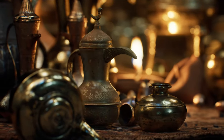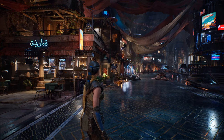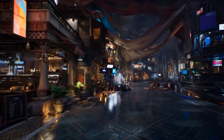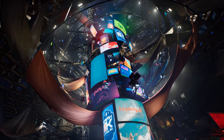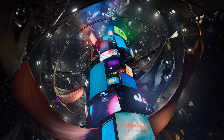In response to the demands of lighting artists, Unreal Engine 5.5 has introduced Mega Light, an experimental feature that promises to elevate lighting capabilities to new heights without compromising performance. At Unreal Fest in Seattle, Wyeth Johnson, the senior director of product strategy for Unreal Engine at Epic Games, presented Mega Light as a groundbreaking development.